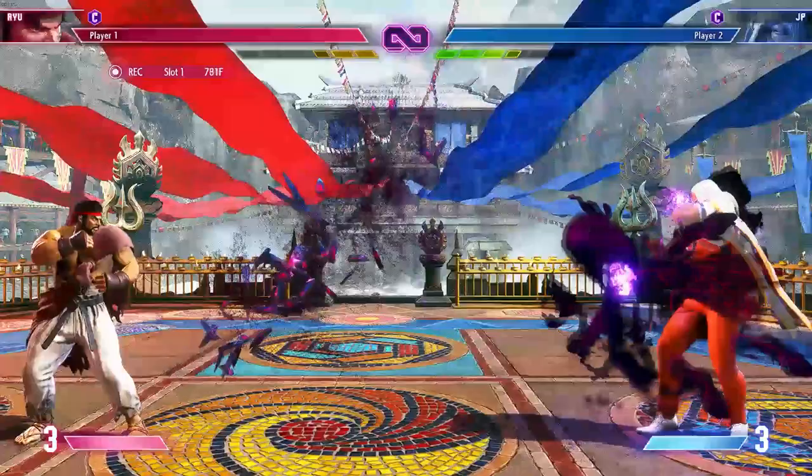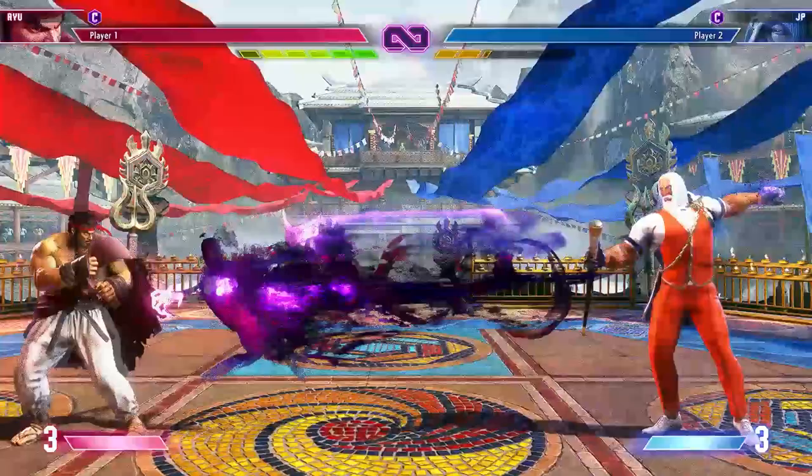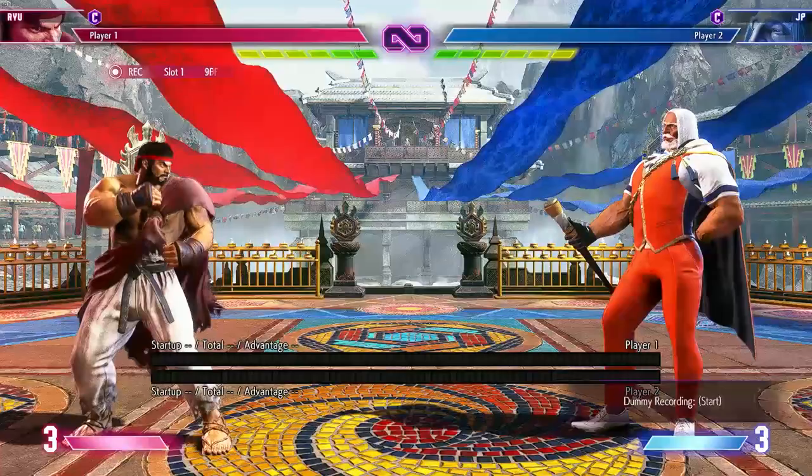Another reason that you would want to use parry a lot is because he does have the overhead and the low shadow, so parry pretty much takes care of this. But this means that you're just standing fullscreen not taking damage, so how can you actively approach JP? To do this, you need to understand how his zoning works.